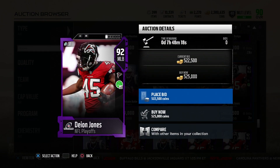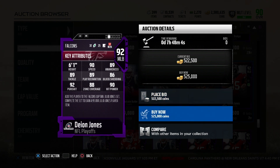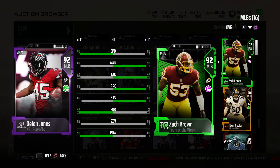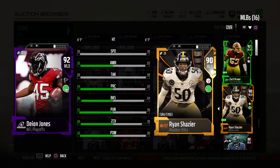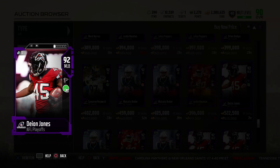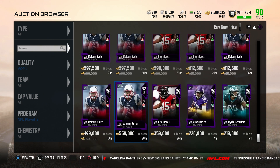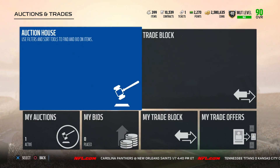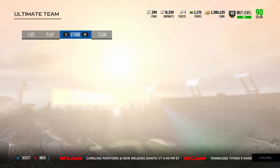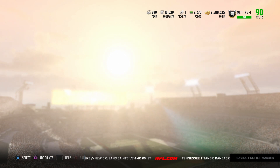Deon Jones — we got a 92 Deon Jones: 90 speed, 89 awareness, 89 tackling, 89 play recognition, 86 block shed, 88 zone coverage, and 90 hit power. Yeah we got a new user — bye bye Ryan Shazier. Deon Jones is definitely gonna be our new user; he's better overall. We're definitely gonna pick up Deon Jones. I hope his price goes down a little bit, but that'll be my next video — who I pick up — and then we're gonna run a gameplay with all these players.